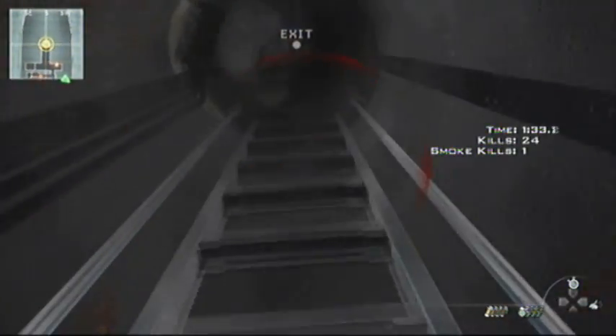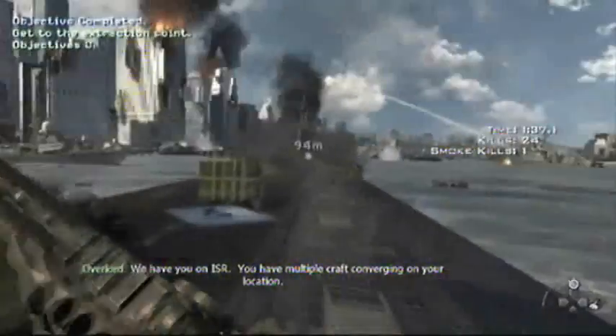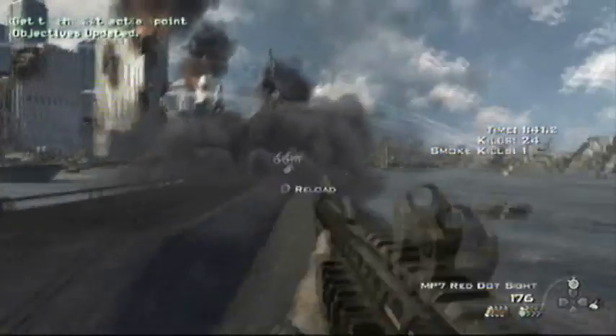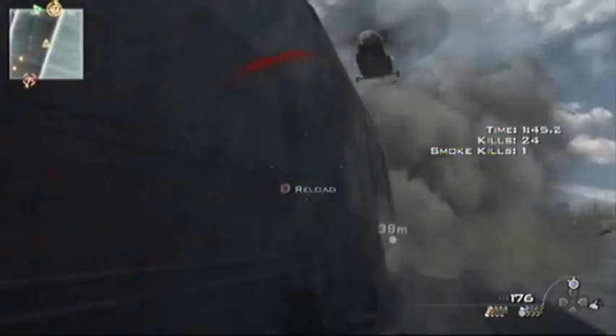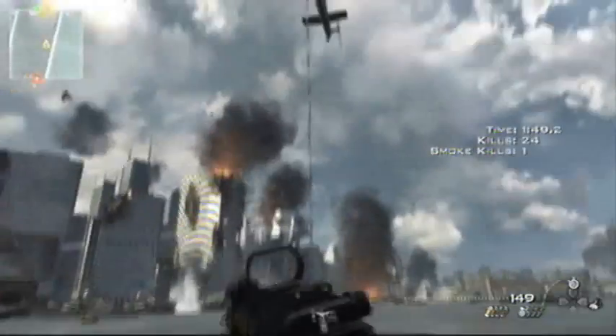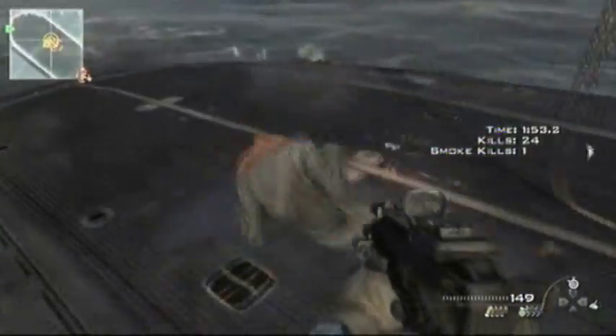I'm still going — I just have to get three, reload. I'm running and hopping because of the kangaroo, because it actually makes you run a little bit faster. Sorry if I'm talking too fast, but this is a very, very fast paced game. In special ops it's usually really, really fast. At this part it just drops these guys down from the helicopter for no apparent reason — you have to kill them as fast as possible.